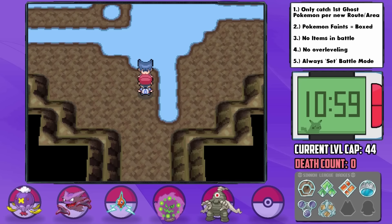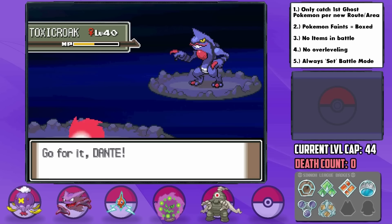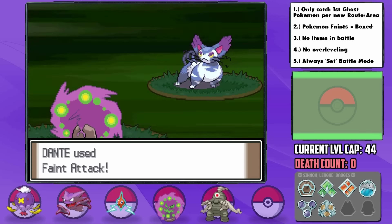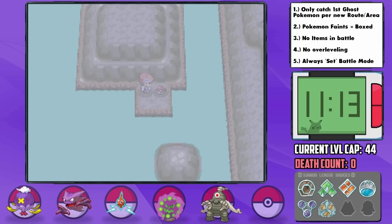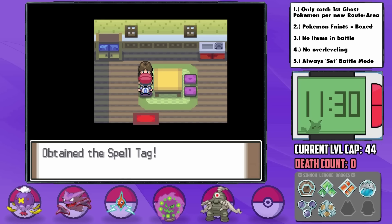At the lakes, we're forced to battle the Commanders. With Saturn, I accidentally looked up his Diamond and Pearl team and thought he led with Kadabra, so that caused some problems, but Dante's part-Dark typing definitely helped pull us through against Toxicroak. Mars was for once a relatively easy battle as her Purugly can't use Fake Out or Slash on us at all. On our way to Snowpoint City, we picked up the Light Clay from Mount Coronet, along with the Never-Melt Ice, and the Spell Tag from Route 217.